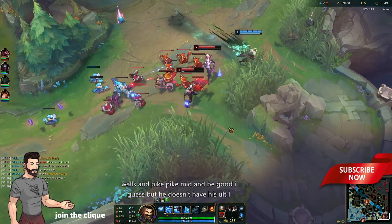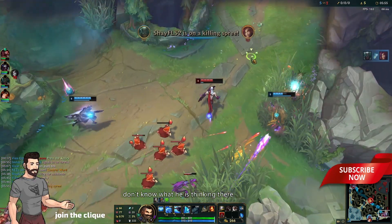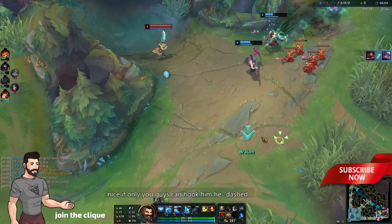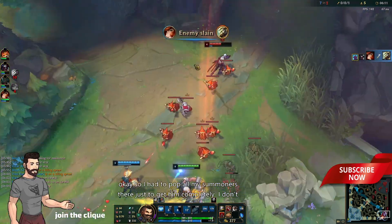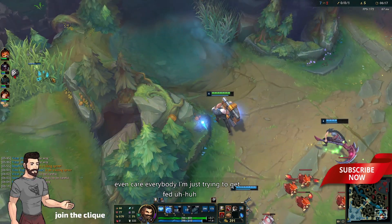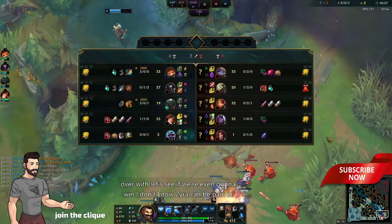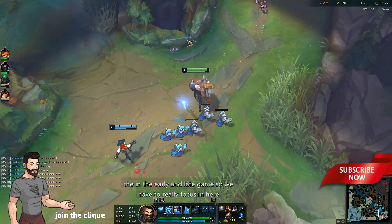Pyke mid can be good I guess but he doesn't have his ult. Nice — if only you guys could hook him, he dashed. I had to pop all my summoners there just to get him quickly. I'm just trying to get the assist and get this over with. Zyra can be a pain in the early and late game so we have to really focus in here.